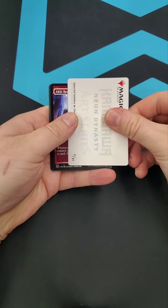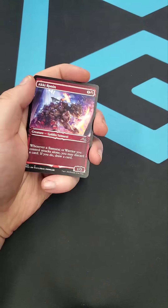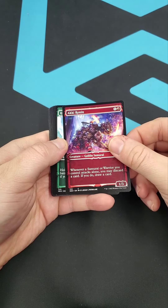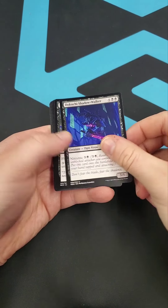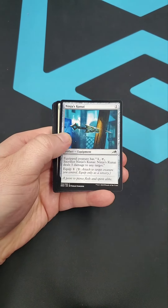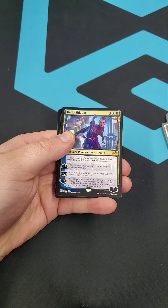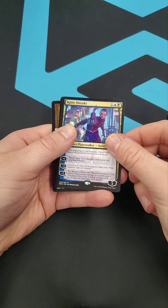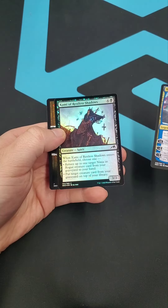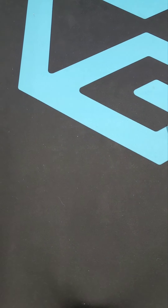Alright, let's throw these to the side. That's a foiled Jungle Hollow - that's a fancy looking one. Aki Ronin, The Ancients. Kaito Shizuki - that's a decent one, not a bad one at all. And Kamiya the Restless Shadows foil in the back. So we were definitely fighting over the right thing tonight - we were fighting over a good time.